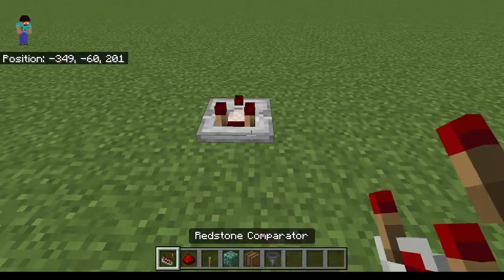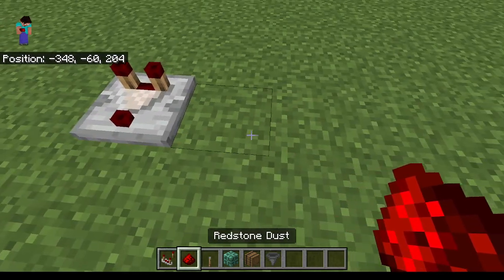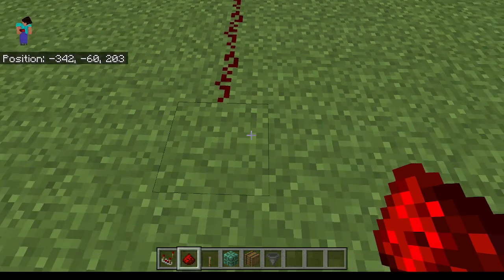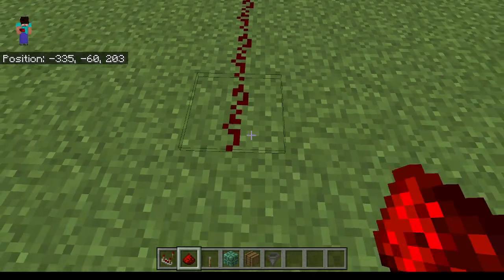The comparator - something no one understands. Well, here we go. 1, 2, 3, 4, 5, 6, 7, 8, 9, 10, 11, 12, 13, 14, 15.